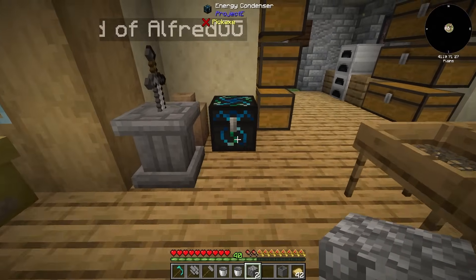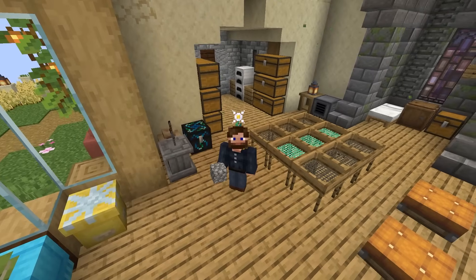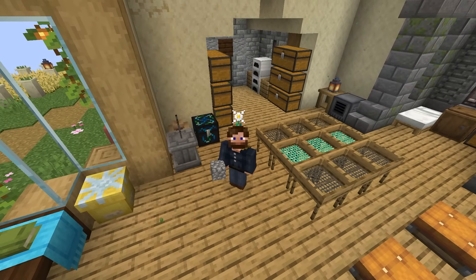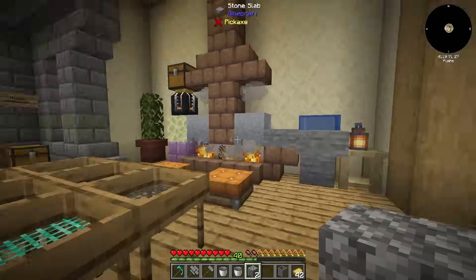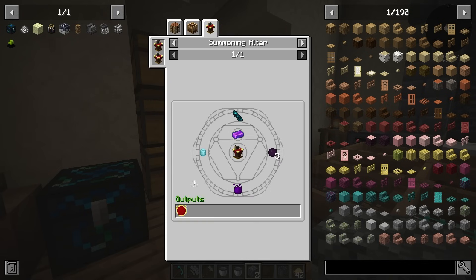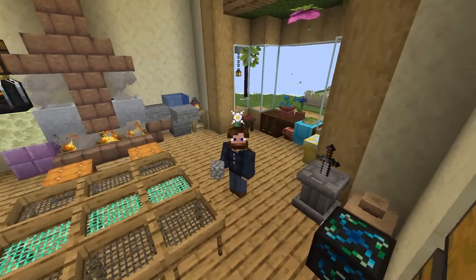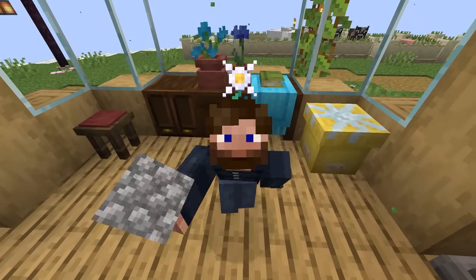You can technically automate this energy condenser, but keep in mind it can get gummed up and kind of crammed. That is where the actual energy condenser MK2 would come along. But that thing is a bit more expensive as it requires red matter, dark matter, and those things are going to be kind of costly especially early game, as that is going to require an entire process around the summoning altar, which we haven't even gotten into yet — and which is going to be used quite a bit in this pack.